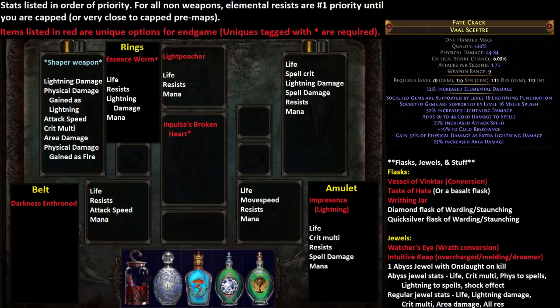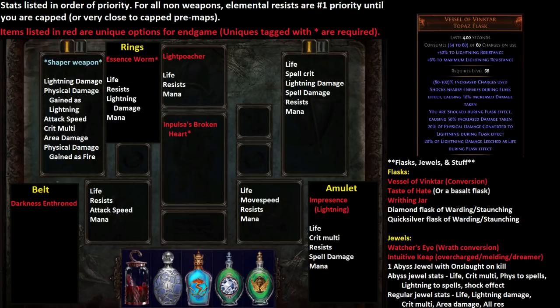For the flasks — it's a Pathfinder build, so flasks are usually pretty important. The main one is the Vessel of Vinktar, which is actually extremely cheap this league. The Shock Aura is giving you an AoE shock that allows you to more consistently get your Impulsa's Explosions, even if you're running maps with high chance for monsters to avoid ailments. The conversion is also super powerful — anytime you're converting your Phys to more Lightning, you're giving it extra pen that the Phys didn't have, since you're going to have Lightning pen and Conductivity. You're also making your Wrath Aura scale the damage where it wasn't when it was physical.